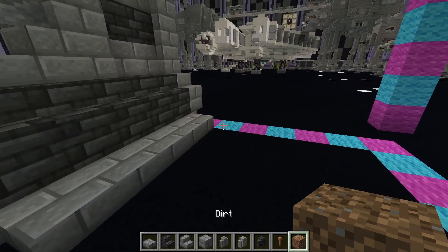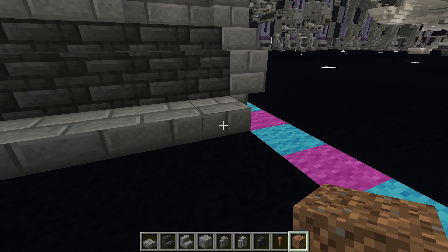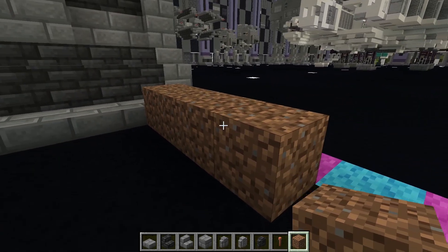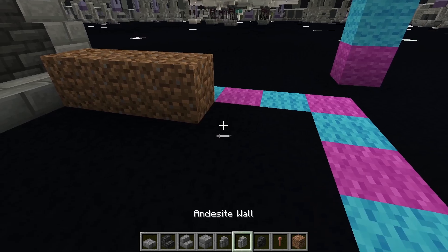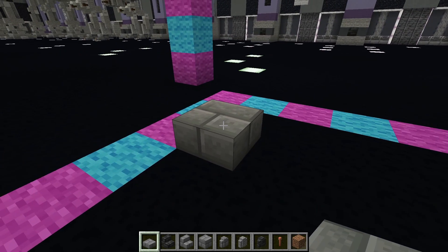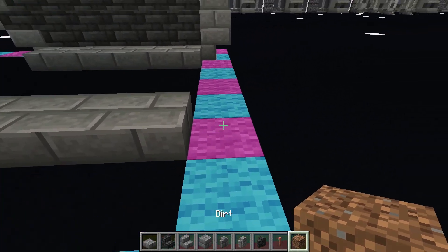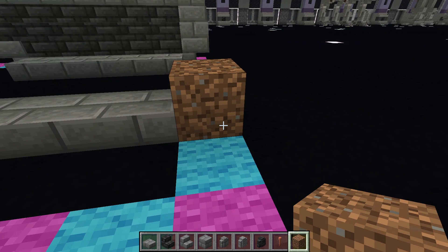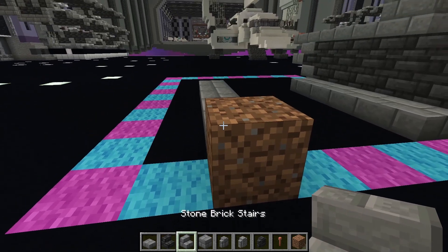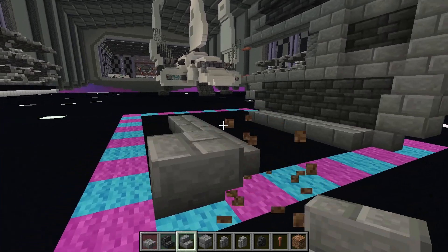All right, so then we are just going to reverse that for the other side. From this back slab on the bottom, count over 1, 2, 3, and then place stone brick slabs from there — five of those towards the front. Come to the back, place your temporary block just behind the last stone brick slab, place your stone brick stairs upside down facing towards the front, break your temporary block, and then do five deep slate tile stairs.